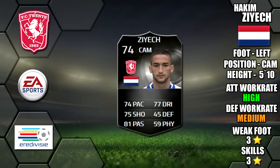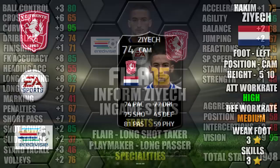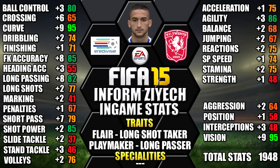Today we're reviewing silver inform Hakim Zayek, who plays for FC20 in the Eredivisie. He's five foot ten tall, left footed, with high/medium work rates, a three star weak foot and three star skills. Looking at his in-game stats, he stands out with 95 curve, 95 vision, 86 agility, 85 shot power, and 85 free kick accuracy.